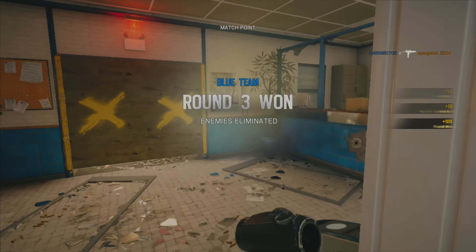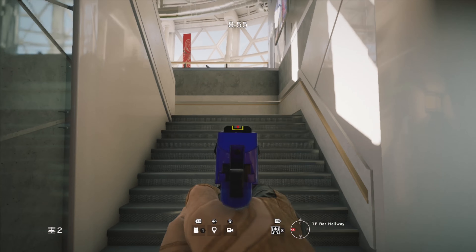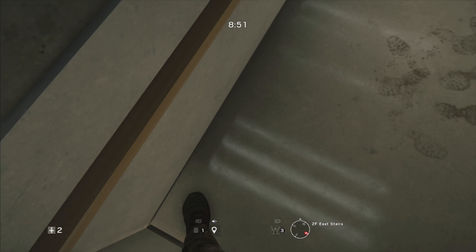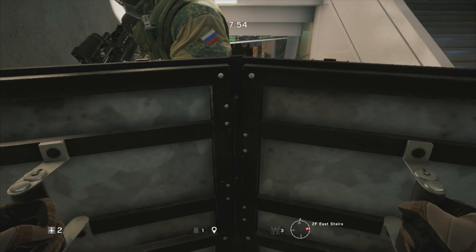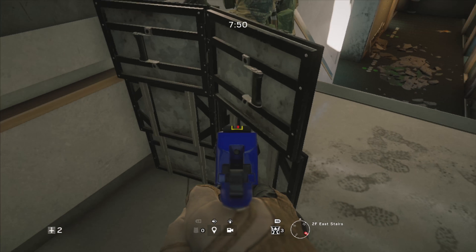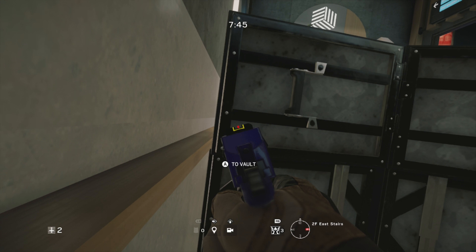Let's get straight into it. First, you're going to want to make your way over to the staircase right next to the bar on the east side of the map. Place your deployable shield as close to the left and as far back as you can possibly get it. Then stand in the corner and have your friend lean all the way to the right and jump over the shield, making sure he jumps as far to the wall as possible.